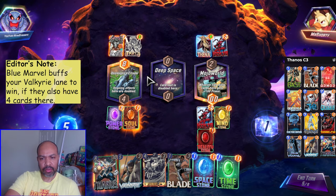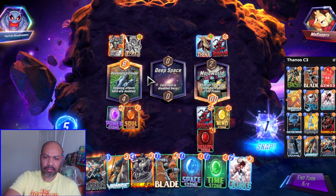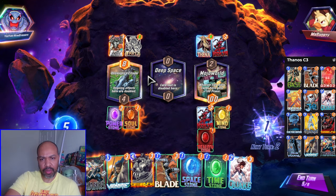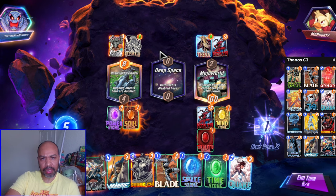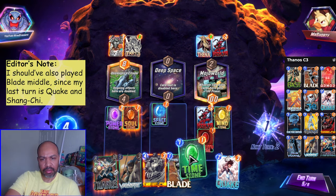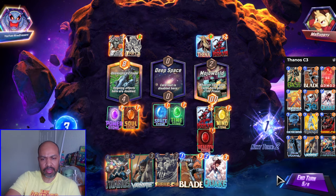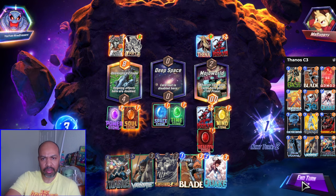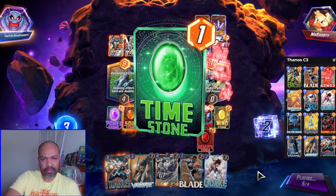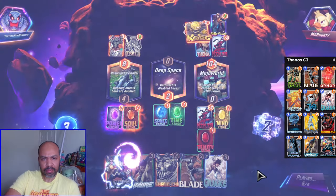But I kind of need a hand buffer in Blue Marvel. So let's see. I could Quake. It is turn 5 — what do I want to do? Quake can scam me a win into deep space. I'm going to see this through and see if I can't get a scam win.